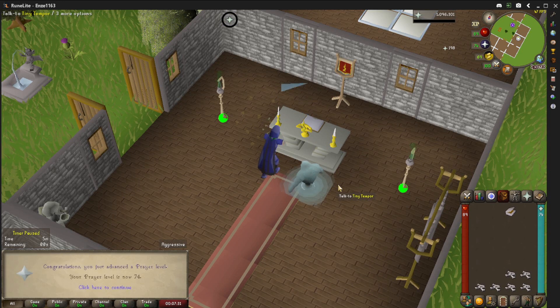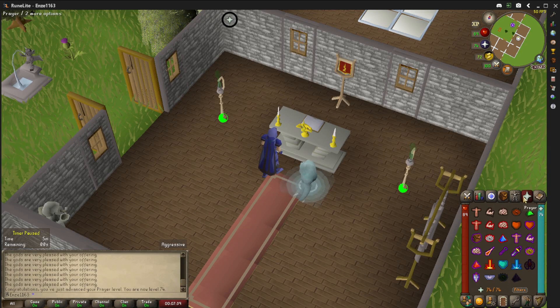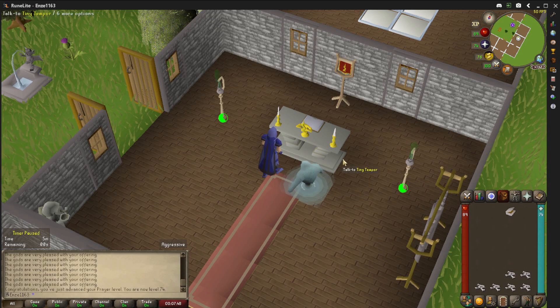All right, level 74 prayer! And I can now use the prayer Rigour, but I believe I need to do a quest in order to unlock that. I've got to learn that prayer somehow, so I can't unlock it yet — but still good to have 74 prayer.